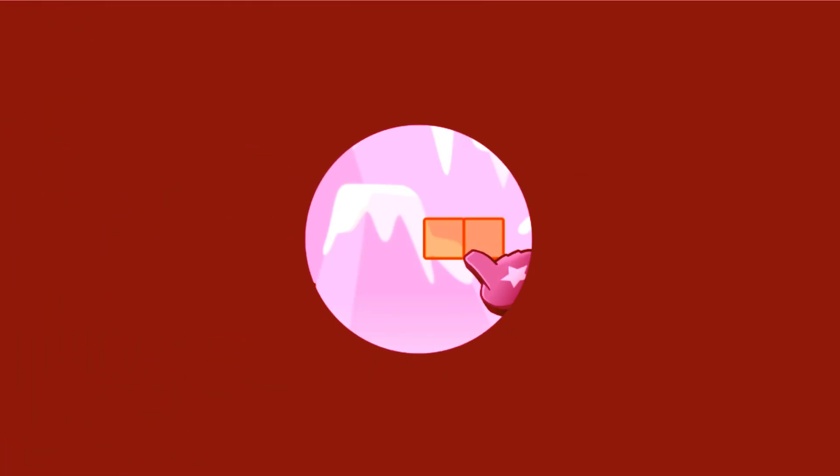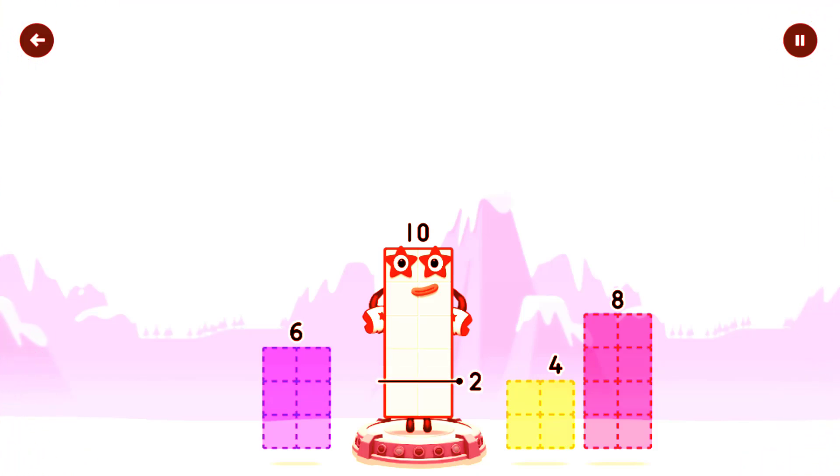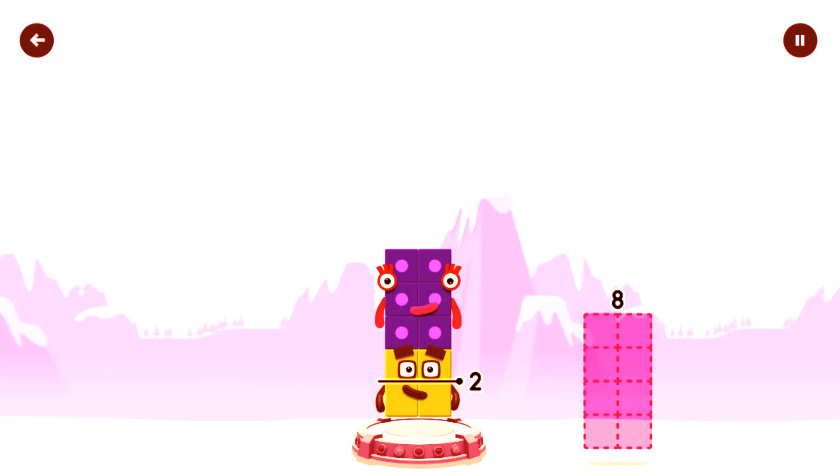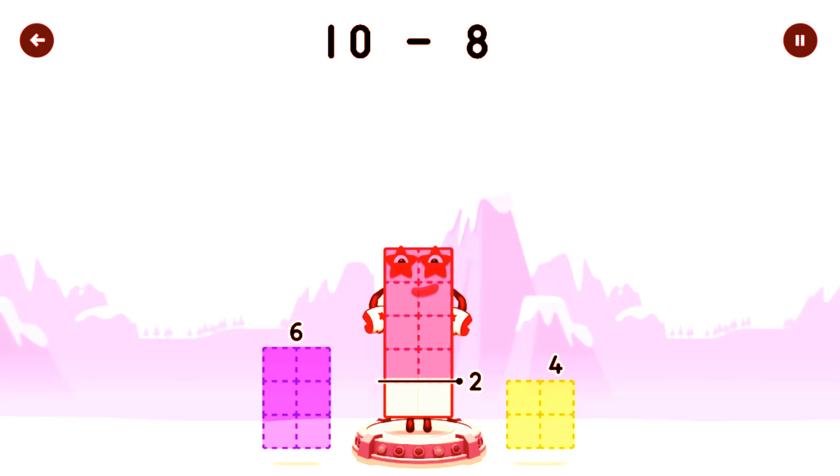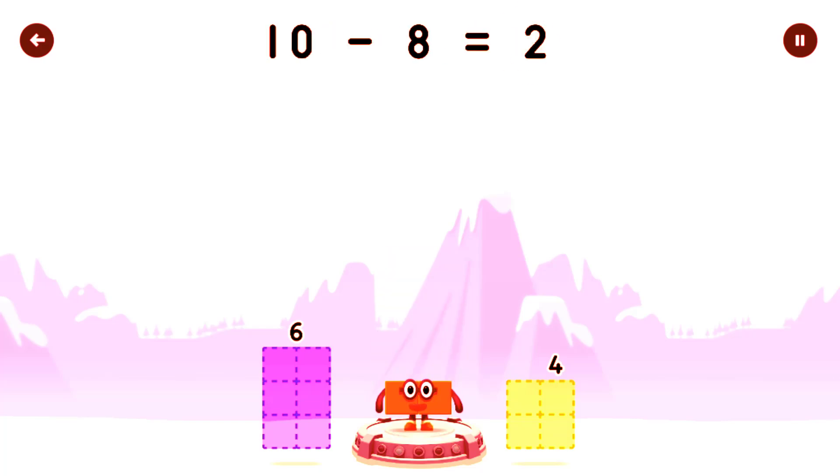Tap to start. Take number blocks away from ten to leave two. Six. Four — have another go. Four. Eight, that's right. Ten minus eight equals ten.